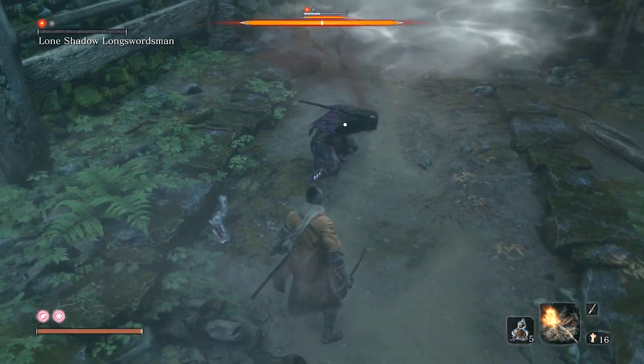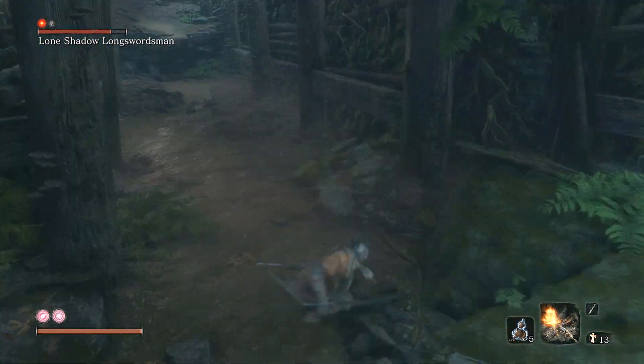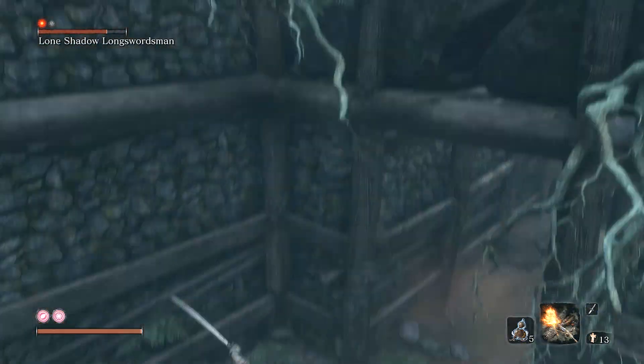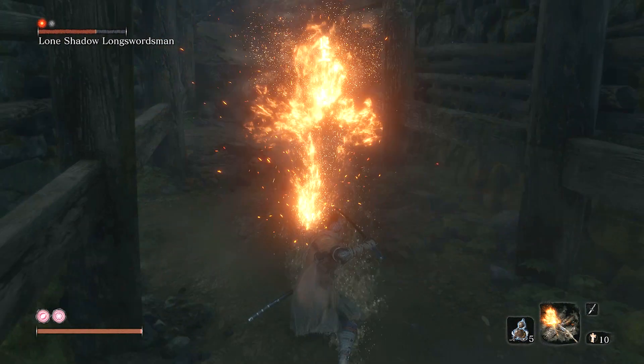Another great way if you want to go no damage is to use the Loaded Flame Vent tool. Get in some burn damage while you're avoiding his attacks. Use the step as your key attack point, as every time he jumps up or down he is vulnerable to attack.